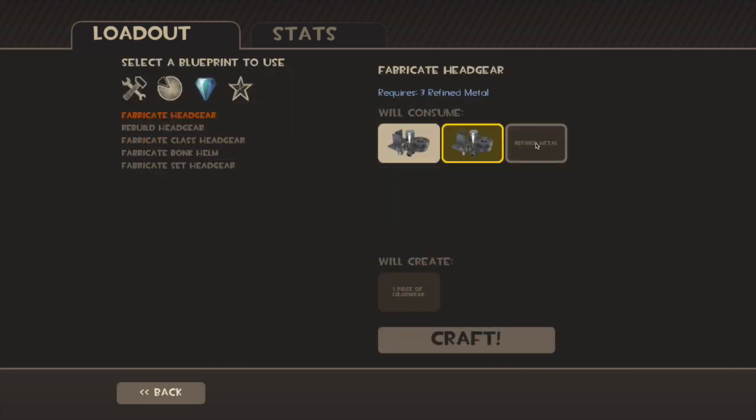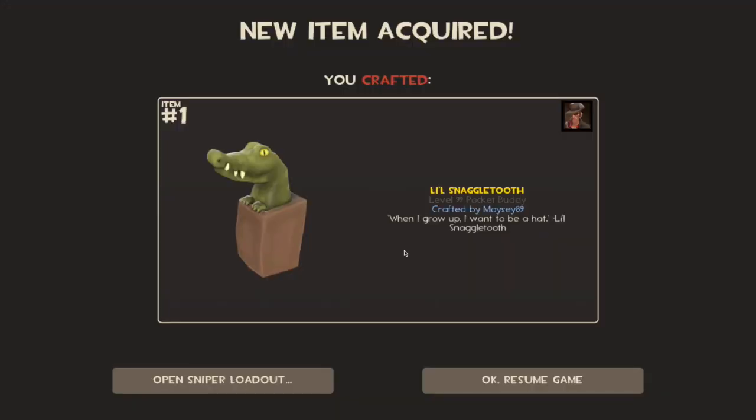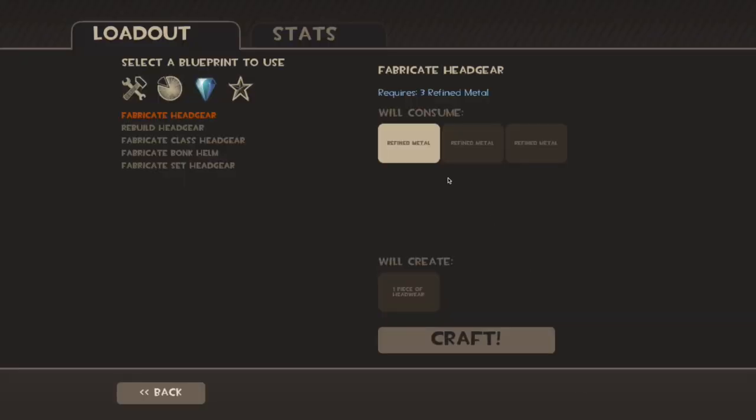Let's get them refined in here. There's the free ref — craft. Crafting succeeded! We have Little Snaggletooth. That is not a dupe, and I really like that, I did want that as well, so yeah that's pretty cool. Good first craft, good start to the day, let's carry on.